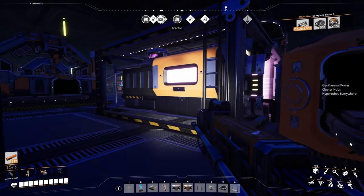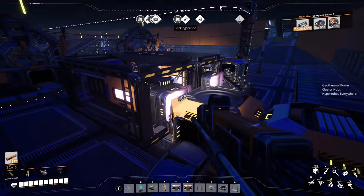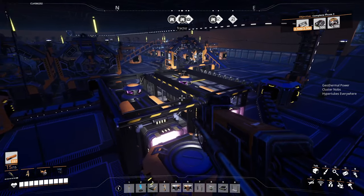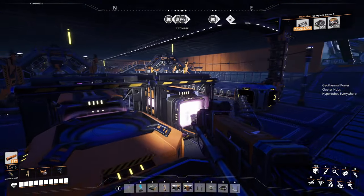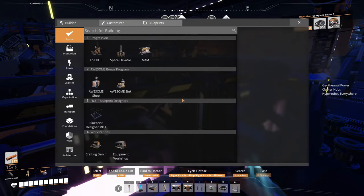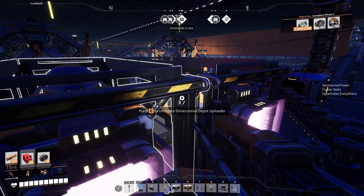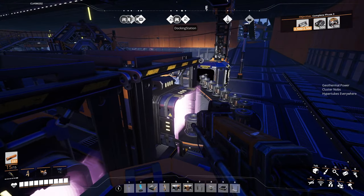You will need to find a few Mercer Spheres as well. Each dimensional depot requires one Mercer Sphere, so make sure you grab a few along the way. You only need one per depot, so you don't need tons and tons, because generally you only need one depot per item anyway. There are Mercer Spheres all around the map so it won't be too hard to find the amount you need.